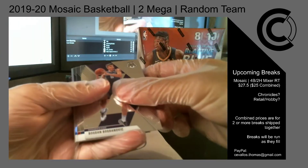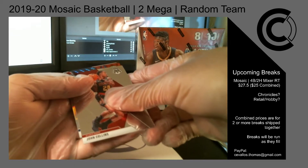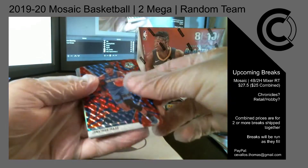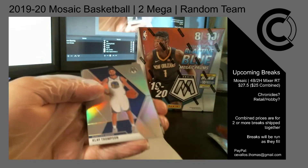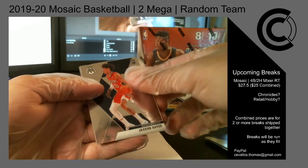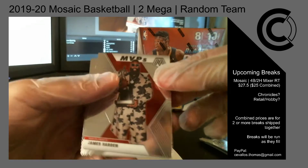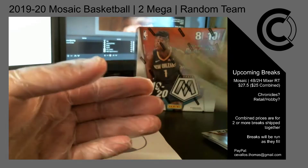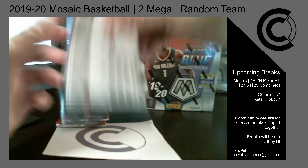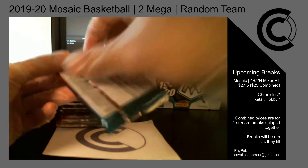We have Bogdan Bogdanovich, Josh Richardson, John Collins, Reactive Blue, Jonathan Isaac for the Magic — Silver, not a rookie — Klay Thompson for the Warriors, Jackson Hayes, wrong Pelican, MVP James Harden with that silly face, and then Romeo Langford, rookie for the Celtics. So there's already one silver prism and one other mosaic prism.